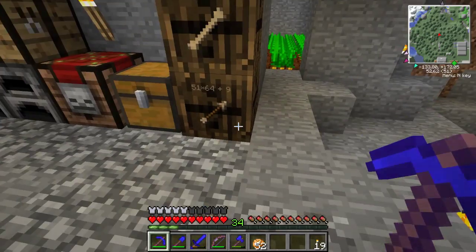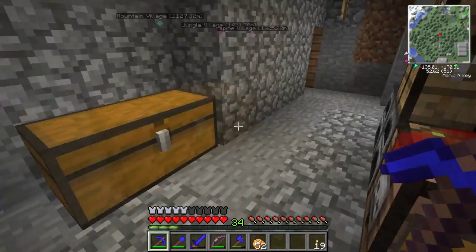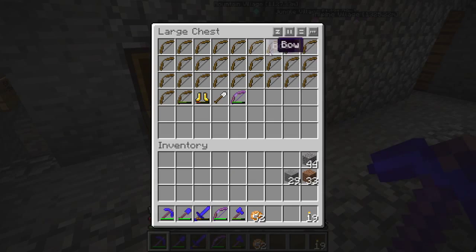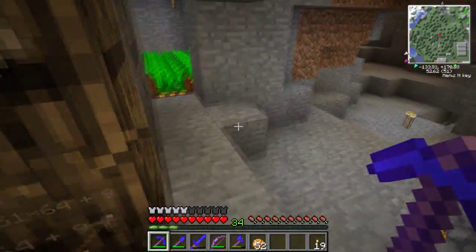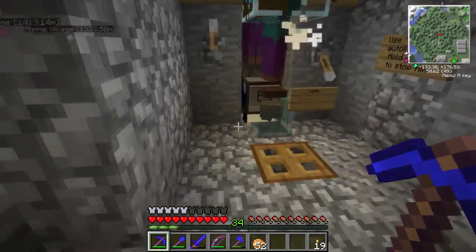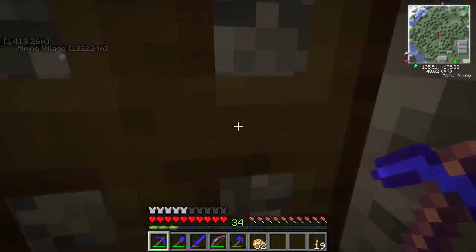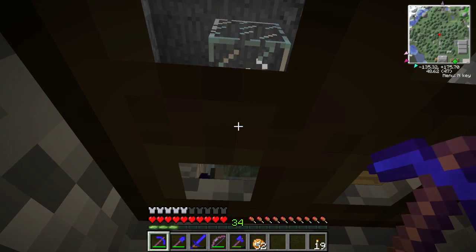We've picked up rotten flesh, bones, arrows, zombie and skeleton heads, and quite a few bows — I've been taking the mostly worn-out bows and combining them. Also some golden boots, shovels, and other odd things. Over here are potatoes and carrots we've picked up, with a little carrot garden just in case you get hungry while you're waiting.